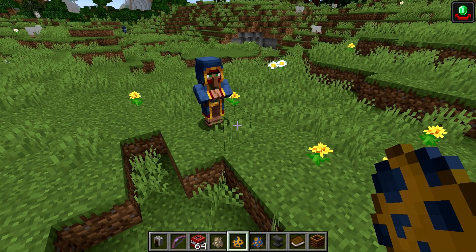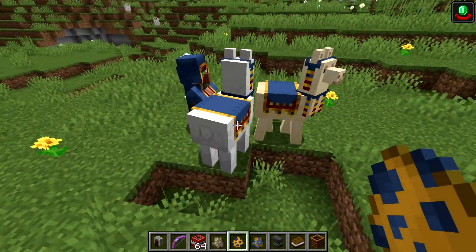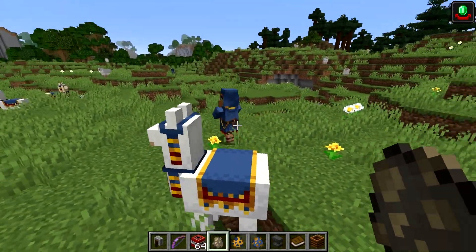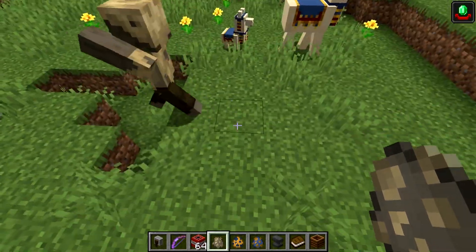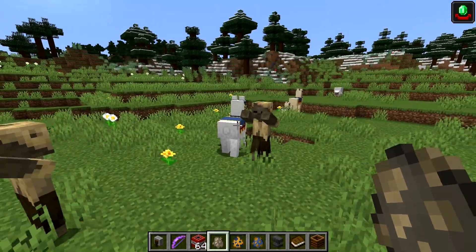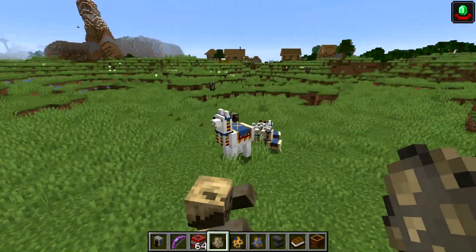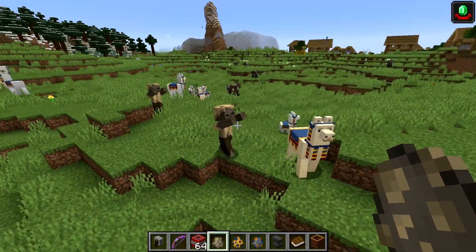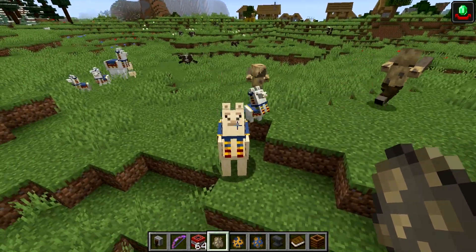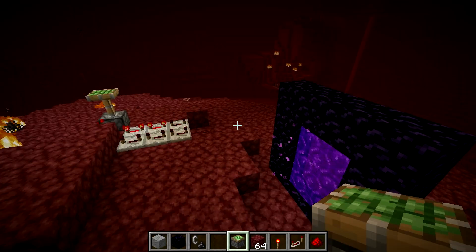Next bug is MC-146805, which has to do with the trader llamas — basically, they don't defend the wandering trader very well anymore because they don't actually shoot at husks, drowned, or zombies. They're supposed to be spitting at these husks and zombies, but none of these trader llamas I've spawned in are actually doing so. They're just sort of acting like normal llamas. That is a bug that needs to be fixed before the update to help better defend the wandering trader.